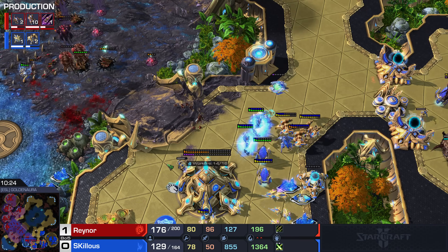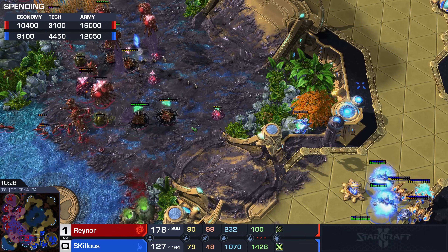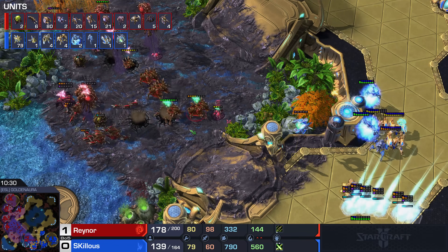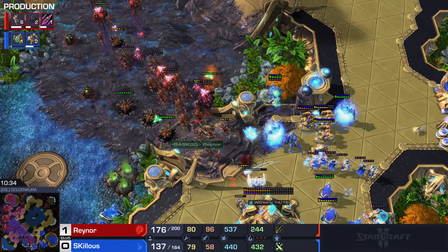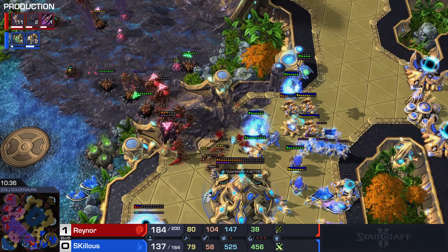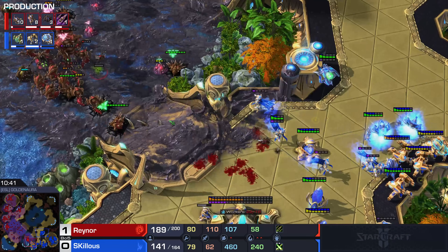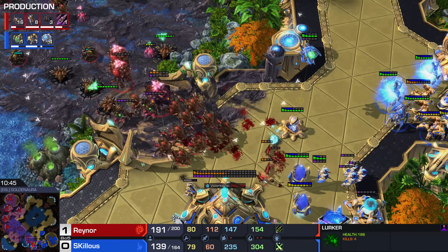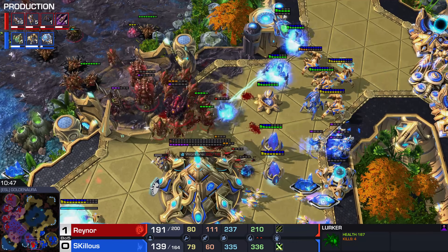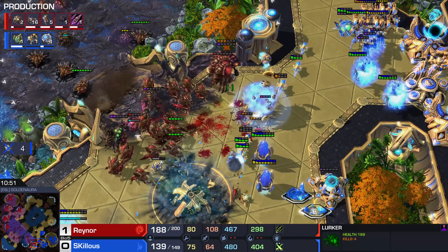Even if you clear a bunch of these Lurkers, is that going to be enough? Prism goes back in the main. Skillous is still alive — this might not be over. Six Roaches, 15 Hydras, five Lurkers, two more Lurkers making — so much Hydra Ling. We don't have any Psi Storm to deal with the Hydra Ling right now. I wouldn't mind Reynor just rotating onto the other base. He's deciding not to — maintaining the siege position. These Lurkers are going to slowly siege my opponent down. He clicks the Nexus — that's going to be good enough for now. Mothership is on the way.